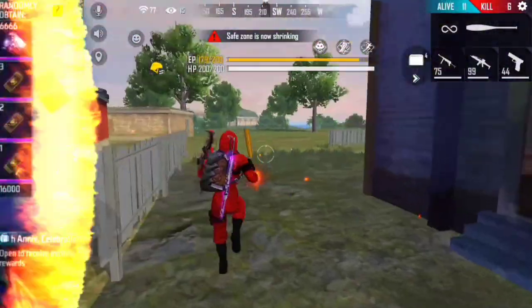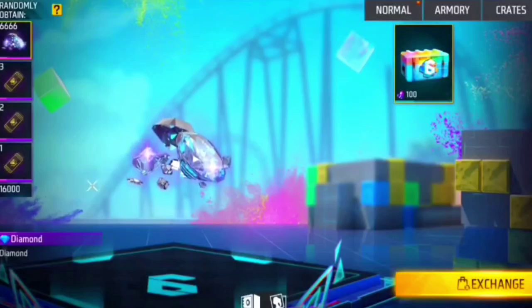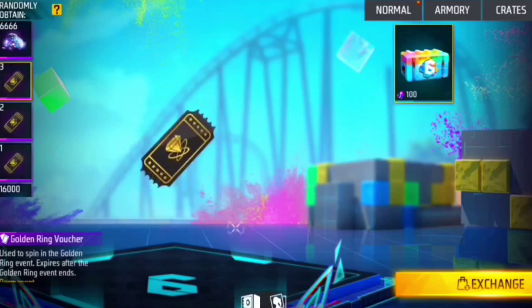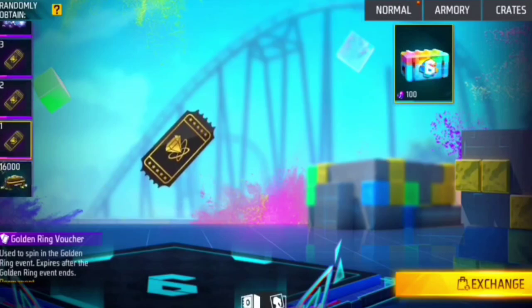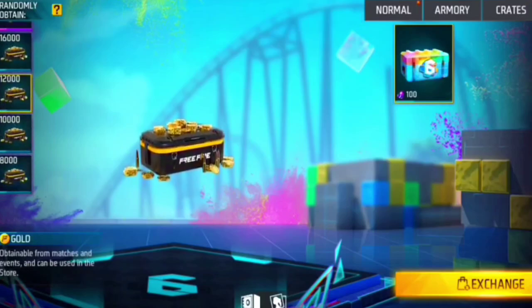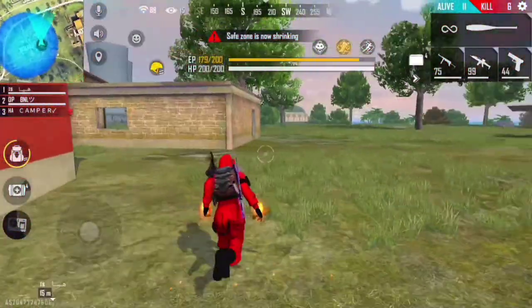Finally guys, you will see this picture on your screen where first of all you will get 666 diamonds. With this, you will have 3 black diamond voucher cards, 2 black diamond voucher cards, and 1 black diamond voucher card. Going to the bottom, you will get 16,000 gold, 12,000 gold, 10,000 gold, and 8,000 gold. So inside this you can open up to 16,666 diamonds.